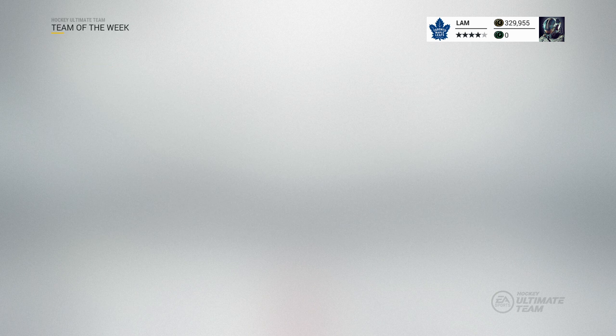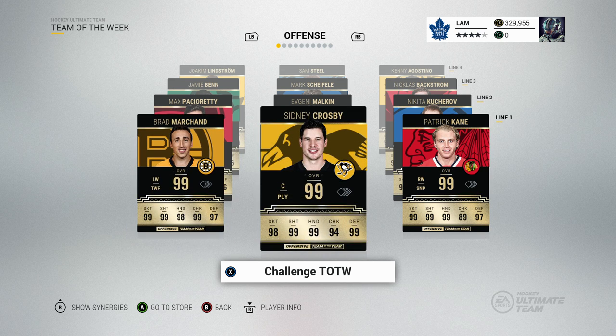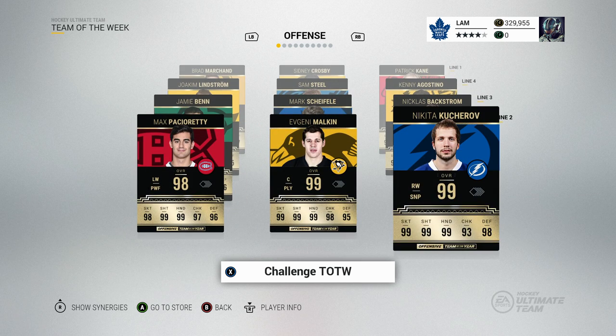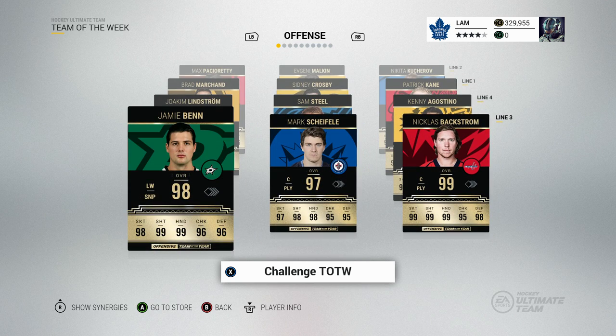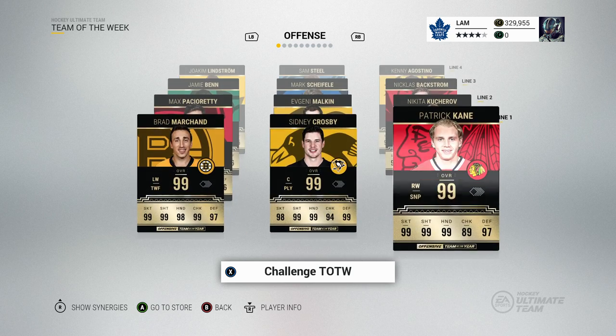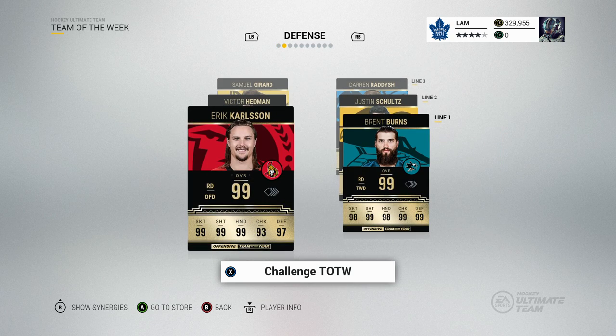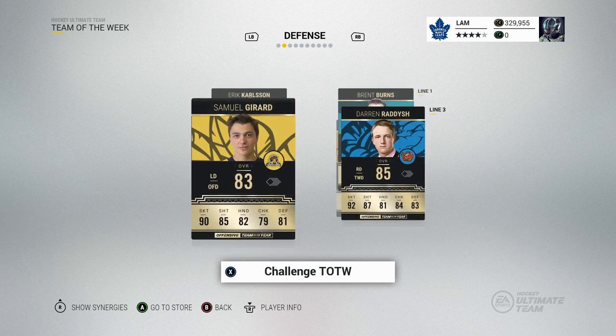There's a 99 Marchand, 99 Crosby, 99 Kane, 99 Kucherov, 99 Malkin, a 98 Patch Rady, 98 Jamie Benn, Mark Schifley, Nicholas Backstrom — a whole bunch of good players. Taking a look at the defense: Carlson, Brent Burns, Justin Schultz, Victor Hedman.